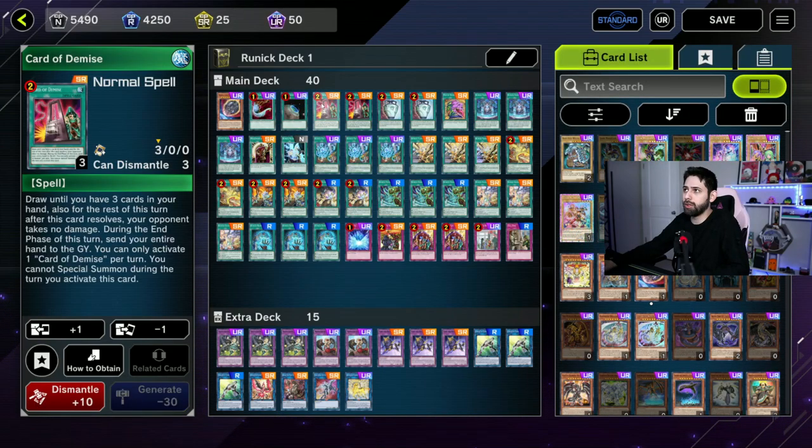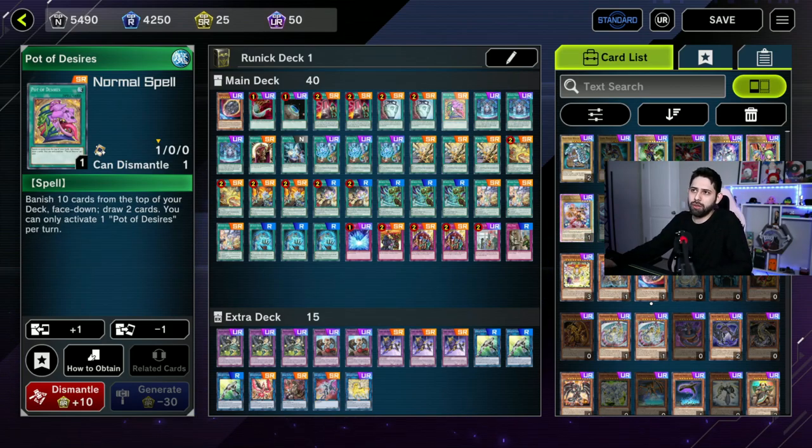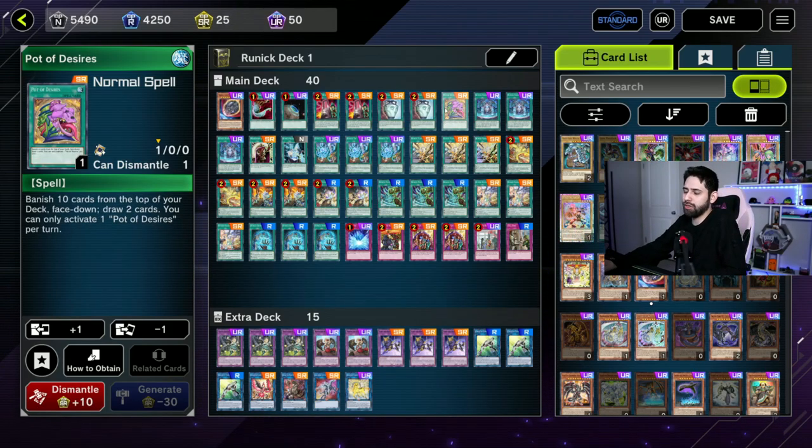Still have one Terraformer. We're down to two Card of Demise, which is fine. We got two Pot of Duality — I think that was already at two. I have one Pot of Desires. I don't like running a lot of these because you can really only use one in a duel. If you banish 20 cards from your 40-card deck, you're probably going to run out of everything you need. Banishing 10 is okay; I use it sparingly. It's good when you're in a corner, but I try not to use it on turn one.